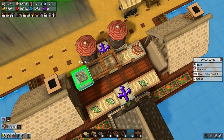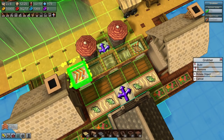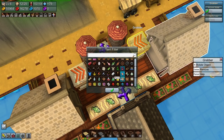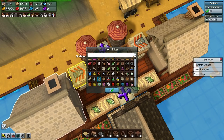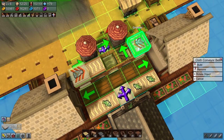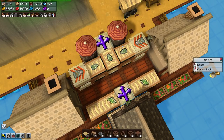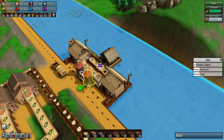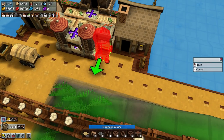Once again we need the grabbers — yes. Fish oil, and fish oil over here as well. You can actually copy these now — you can copy the outputs. Splitter. There we are — this is the only one that's going to get the fish oil, this is the only one that's going to get the cooked fish. And we are sorted — and it is actually symmetrical. There we are.